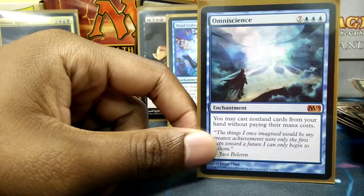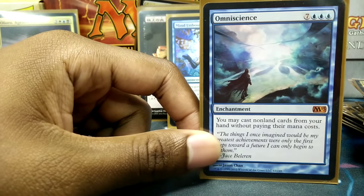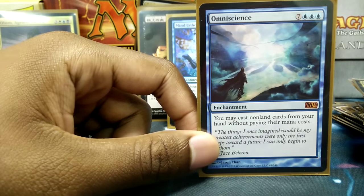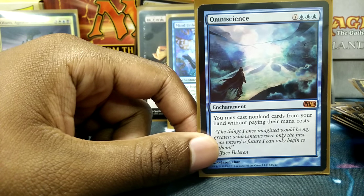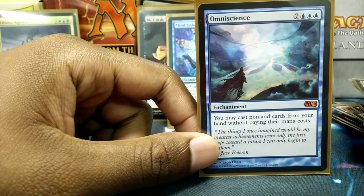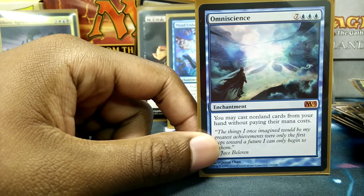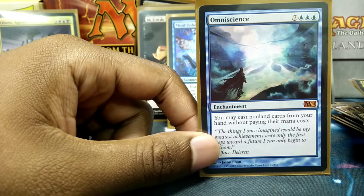Omniscience is my favorite enchantment ever, because I play a lot of spells and I'm an avid control player. If I want to drop something from my hand unexpectedly, I don't have to worry about my lands being open — I just throw it out. And if you have a problem with it, nine times out of ten I'll probably have a response for your answer. Omniscience makes it so I can hold advantage the whole game, and usually I cheat it out by turn five.